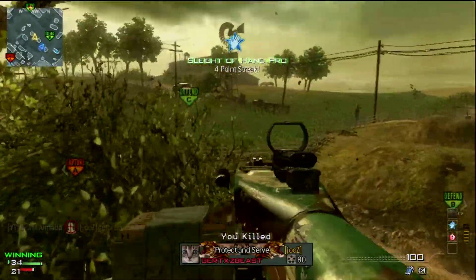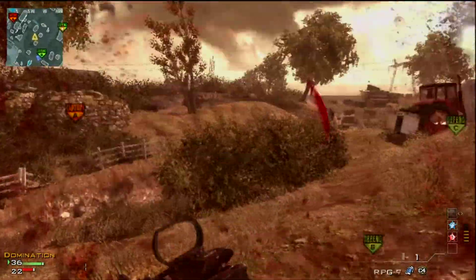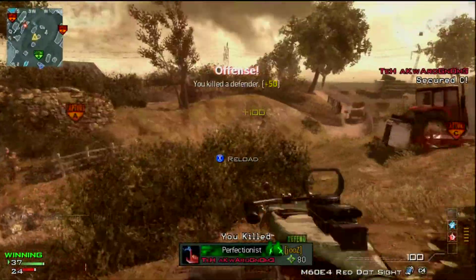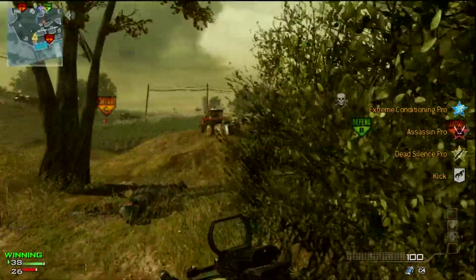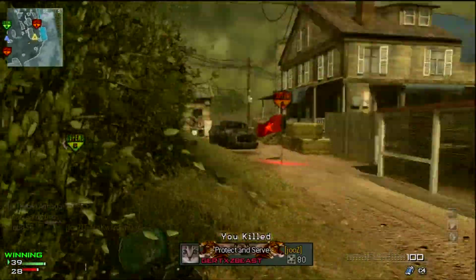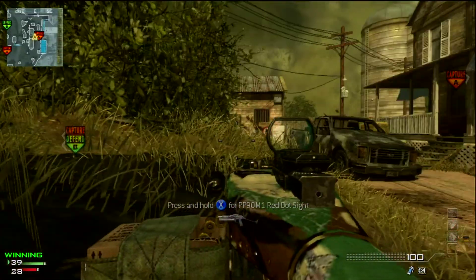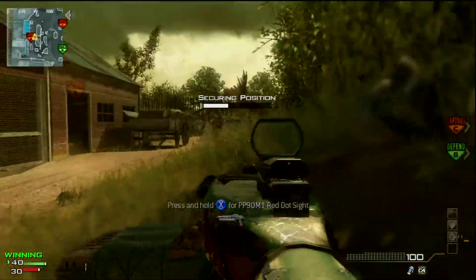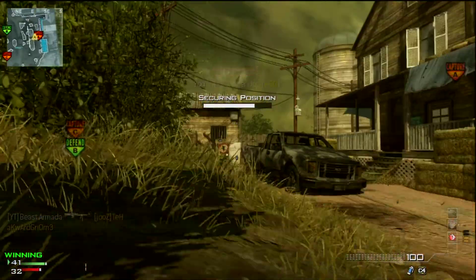Anyway, this is a Modern Warfare 3 gameplay with the M60. If you saw my Beast Mode Engage Volume 1 montage, there's actually a clip from this gameplay in it. I wanted to showcase the full gameplay because I thought it was pretty good, especially for face-off trying to rush around with the M60. This gun is a big behemoth of a weapon — it weighs you down and has a moderately good amount of recoil, making it a pretty challenging weapon to rush with.